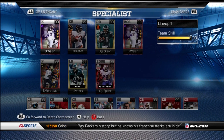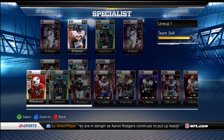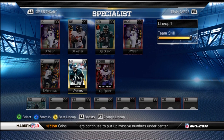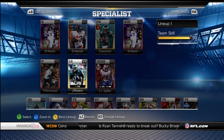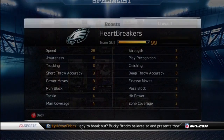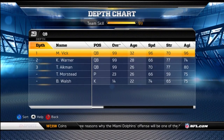Kicker and punter: Thomas Morstead. Kick returner and punt returner cycle between Hester, Deshaun Jackson, and Patrick Peterson — whoever I'm feeling like playing with that day. Long snapper is Jason Peters, because it keeps the other guys well-rested. Third-down running back is CJ Spiller with plus two to speed. He doesn't give me a speed boost, but I do have a 28 speed boost, so I think everybody is 100 speed — maybe not the linemen.